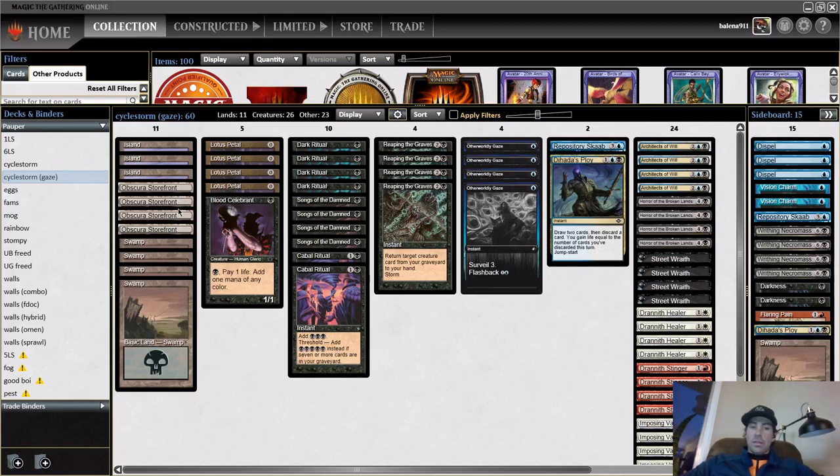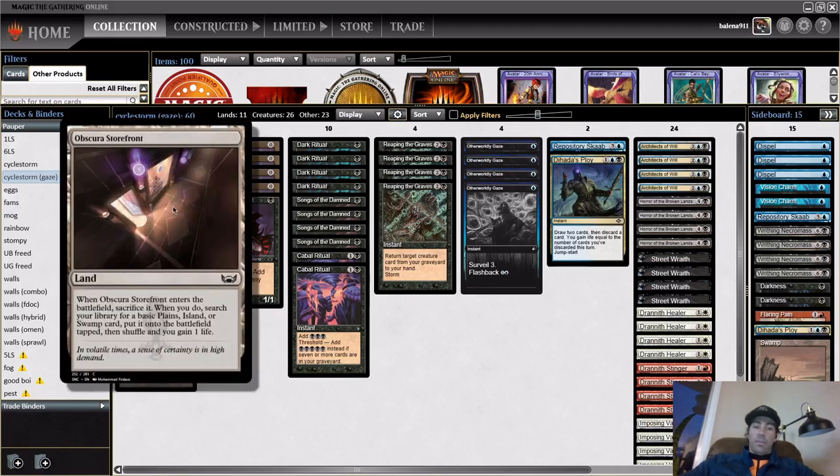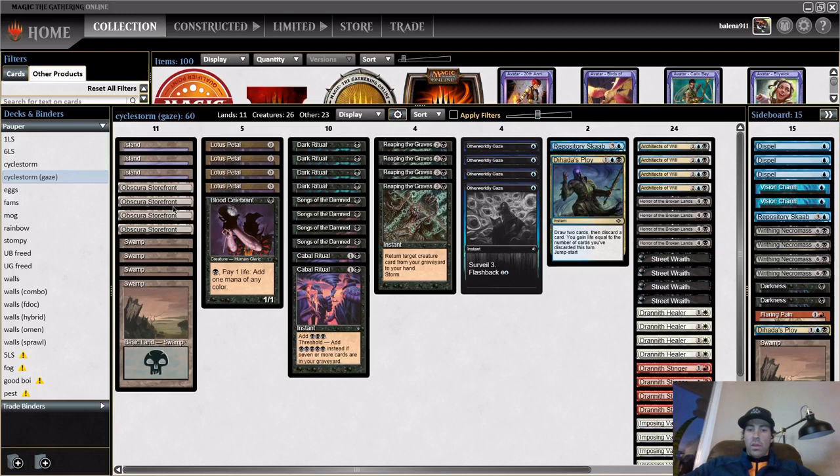The only other thing I changed is I'm using a subtly different fetch than he was using, just because the other one screams combo in my view, where this one could be in a handful of other control decks. Obviously relatively minor equity there, but it could make somebody flub a cantrip decision on turn one. That could really matter if they think we're on Fams or something like that. Fae would probably be a better example of something where you could conceivably have them stack a Preordain differently than they would have otherwise in light of that land.